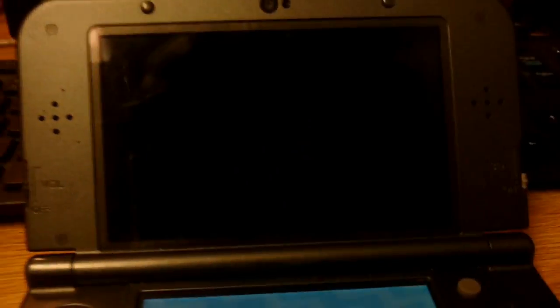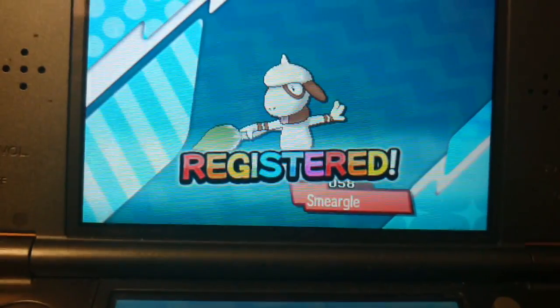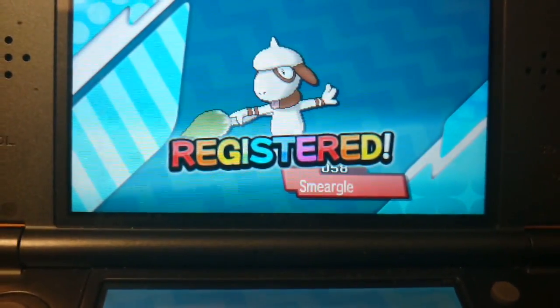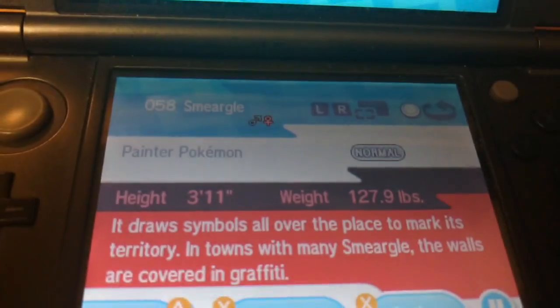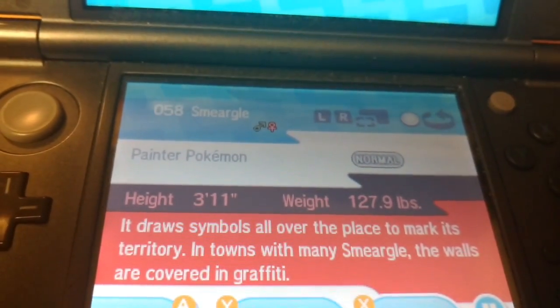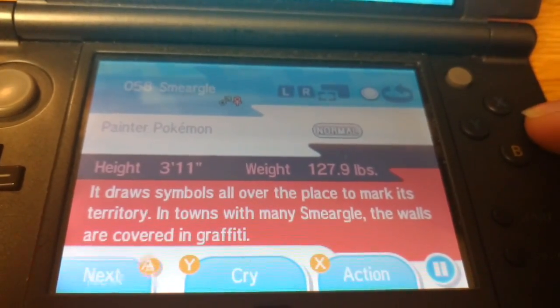And then I got a Smiracle, which is why I leveled up and evolved. Smiracle. It draws symbols all over the place to mark its territory. In towns with many Smiracle, the walls are covered with graffiti.